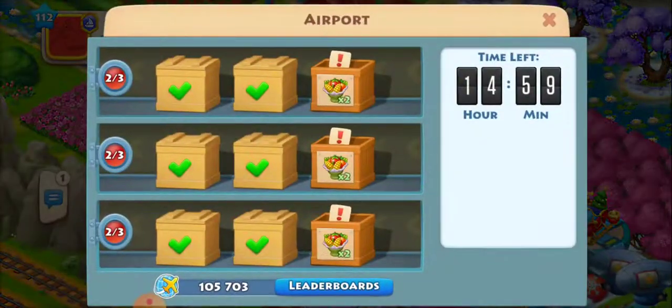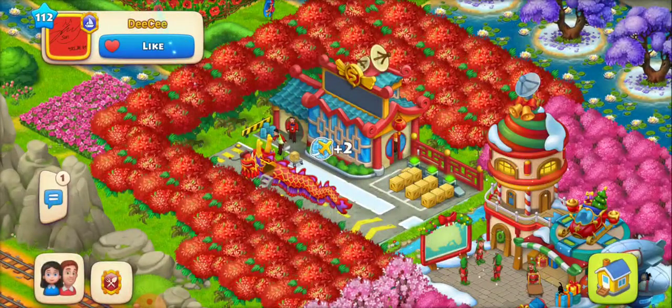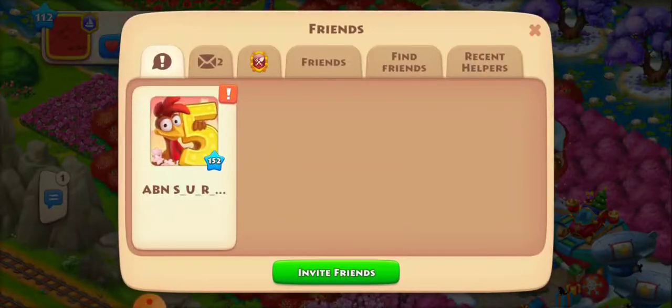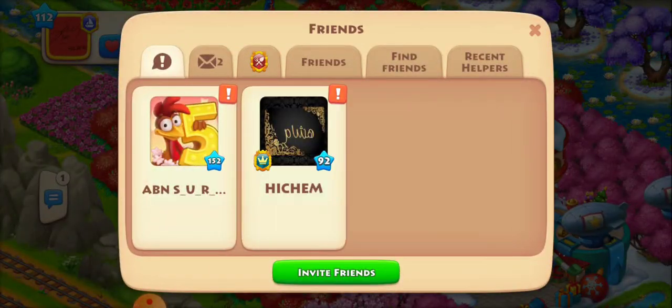Whenever I send helicopters, that's what I do as well — I'll send one helicopter, go to the friends list, help them, do whatever, and then you end up getting like three to four hundred clovers in a day, which gives you lots of hearts, T-cash, and all that stuff.